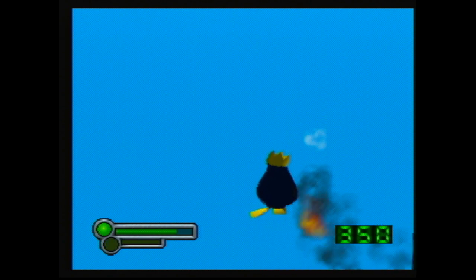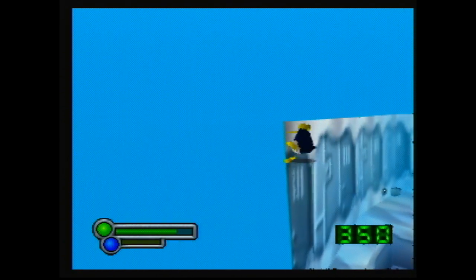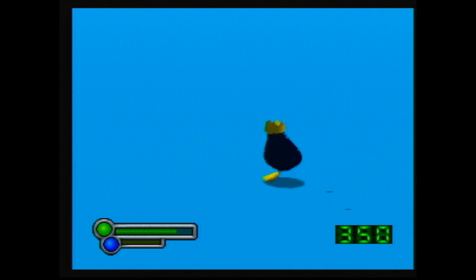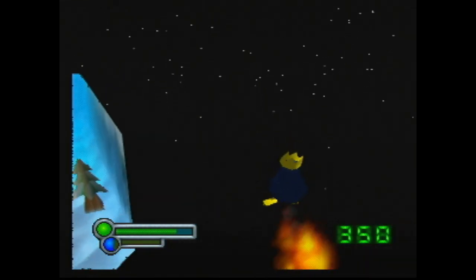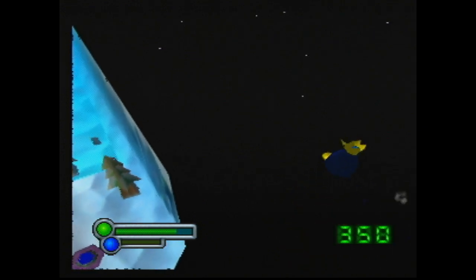To get out of bounds, we simply fly towards this wall from atop the plateau. We end up in a blue area similar to the one in Penguin Playprint. This blue area extends all the way across the side of the level. In addition to the blue area, we can fly higher up and farther out to reach a black out-of-bounds area, which also extends all the way across the level.